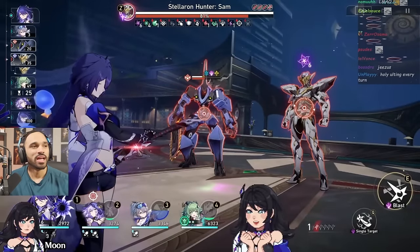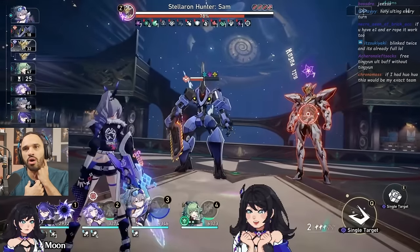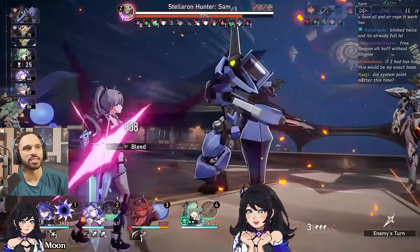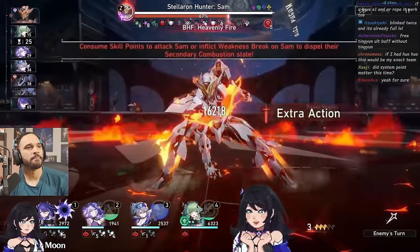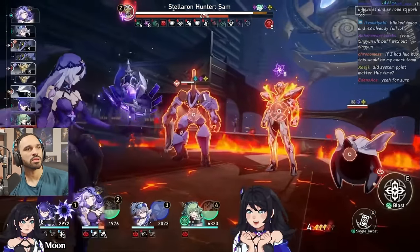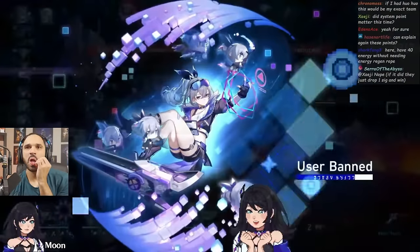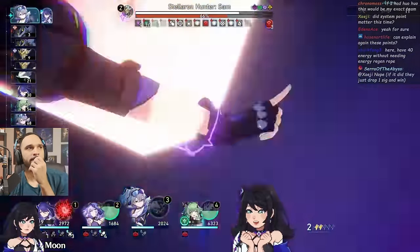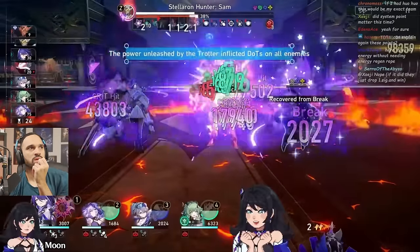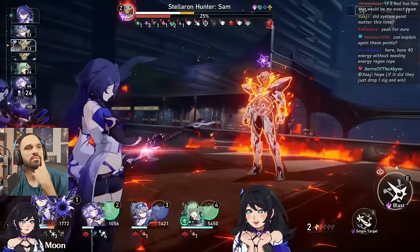Stacking up Arcana with the Black Swan ult, generating energy for Acheron's ult with all those debuffs applied — 100% uptime on defensive shred from both enemies. Acheron's ultimate goes off for a 500k hit, getting the Trotter pop and massive DoT damage. We're at three Arcana stacks currently. Even if the team takes some health damage, we should be fine — the ultimate will be available again soon.